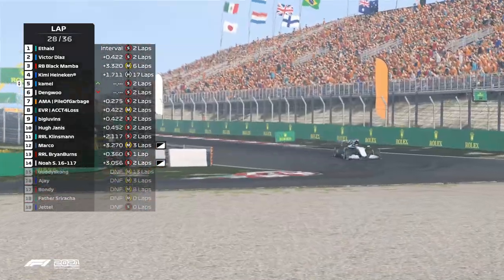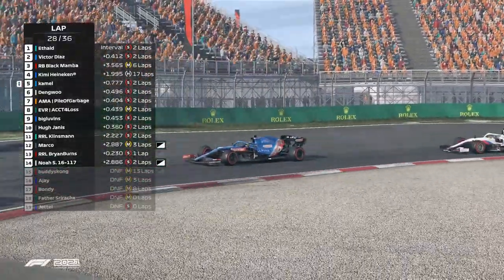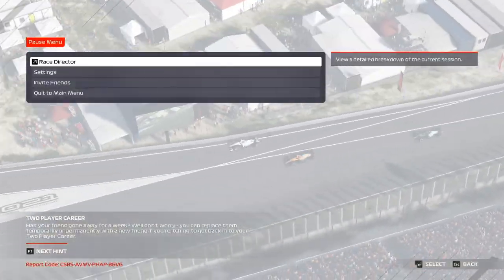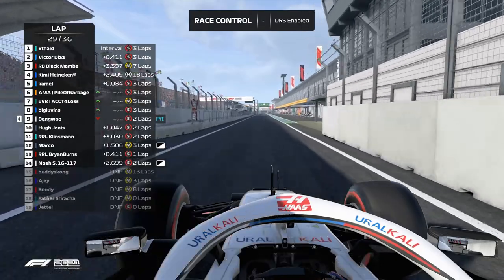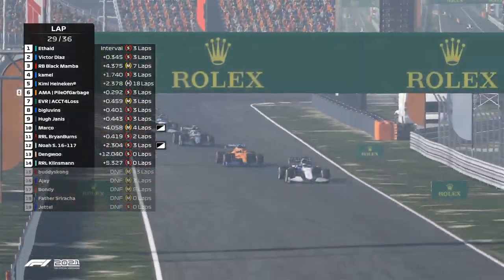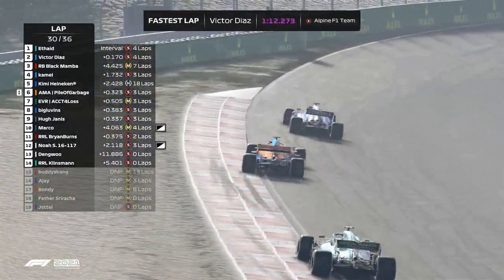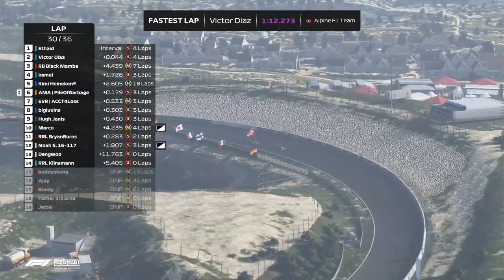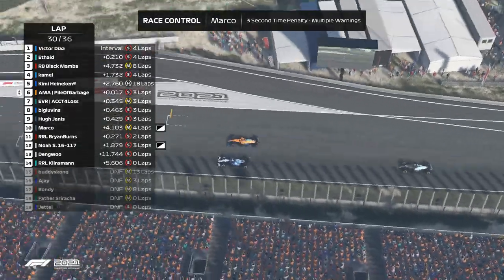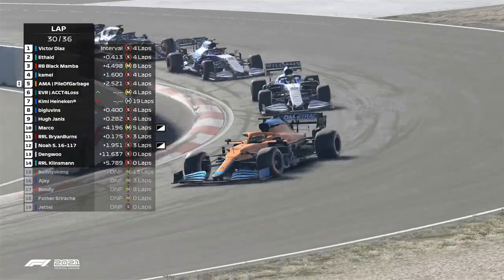Kamel, Dang Wu, and Pile of Garbage all battling for P5. Ethade hits the fastest lap of the session at 112.6. Dang Wu has gone into the pits now. DRS has been enabled — I believe no penalties as of yet. Kimi Heineken trying to hold up the rest of the field. Victor Diaz hits the fastest lap of the session. Victor Diaz goes down to the inside of turn one as this Alpine takes the lead of the race on lap 30 — two tenths between him, Counting for Loss, and Kimi Heineken.